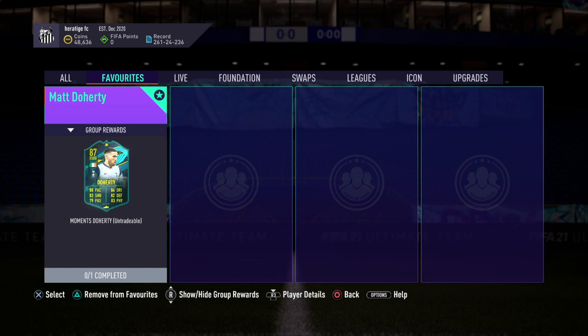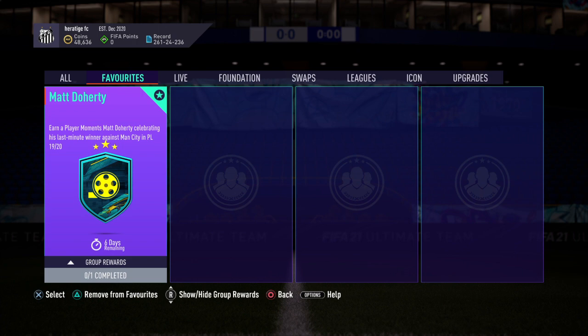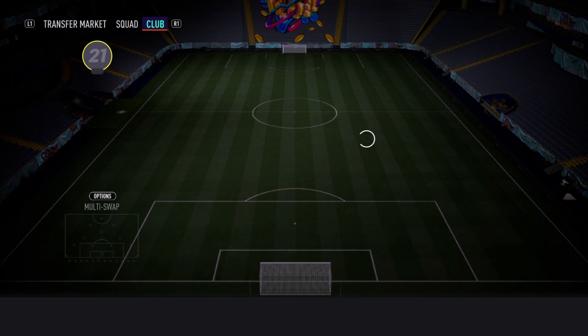Alright guys, we've got a Play Moments Matt Doherty — it's a fairly good card and it's only one SBC. It costs 95k, so yeah, 84 rated squad. Premier League in goal as always.